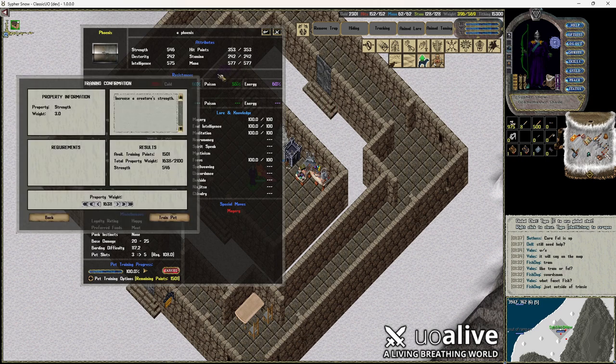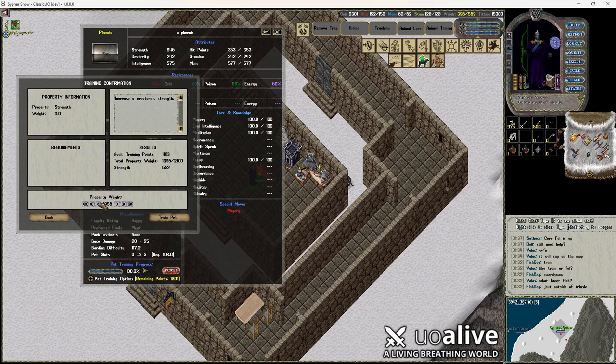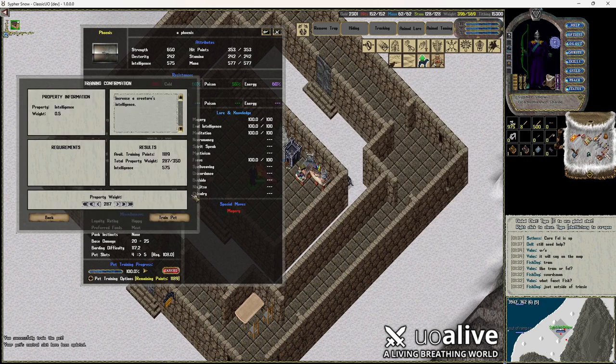This thing's already got 546 strength and 575 intelligence, so that's really good. Let's see what we can do — buff these up a little bit. I can get up to 666... actually we're going to do 650, and then we'll get our intelligence up if we can.